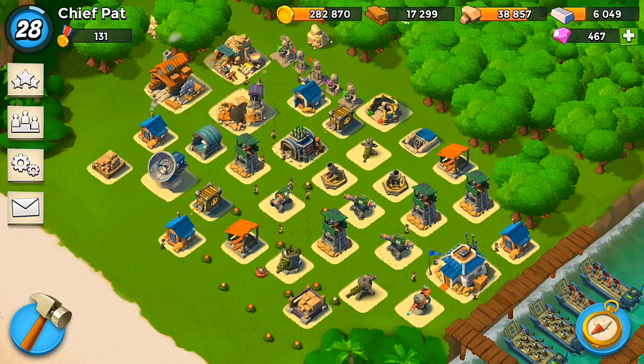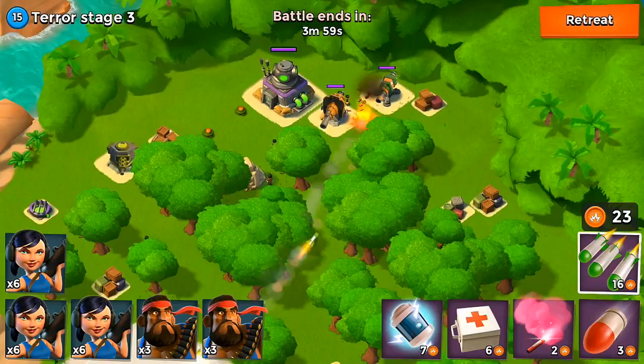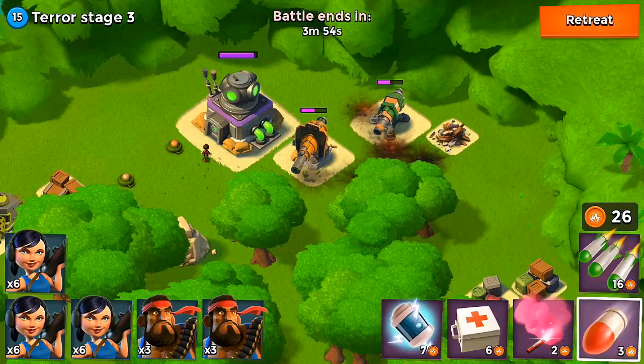Looking at what we want to attack, we still have terror stage three here so let's go ahead and take care of this. There's not that much gold on these terror maps — there's more like iron and stone — so I'm probably just going to do one, but let's see if we can take it out.